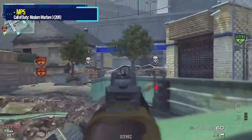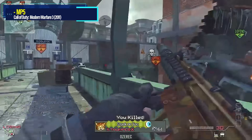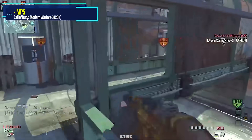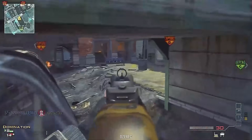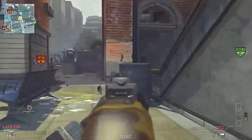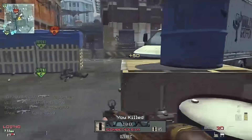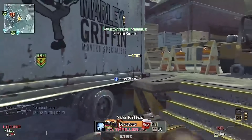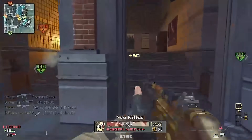Modern Warfare 3 2011 — has to be the MP5. It's typically seen as a sweaty SMG with damage potential and versatility, but back in 2011 it was one of the least used guns in the game because it was truly, truly terrible. This is far and away the worst MP5 in COD history, and it never got buffed at all. It was unlocked by default, came with a 30-round mag, fired under 900 rounds per minute, but the recoil was bouncy.